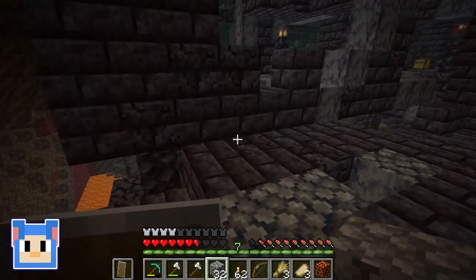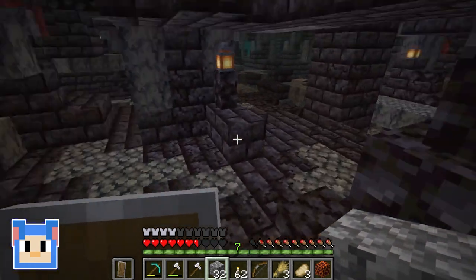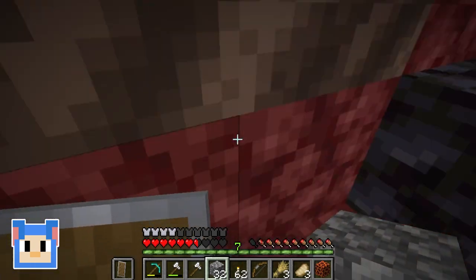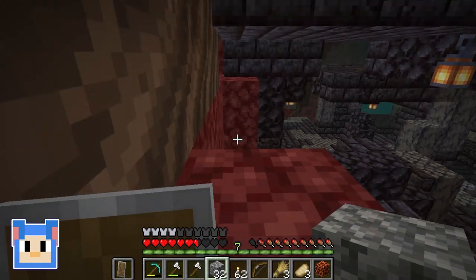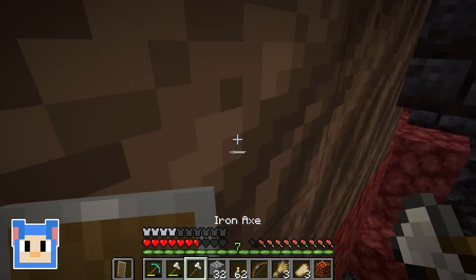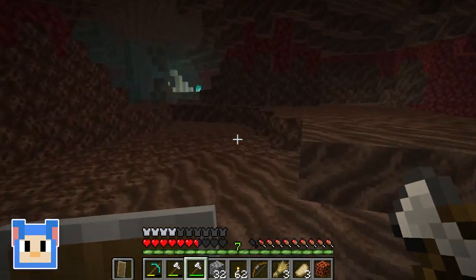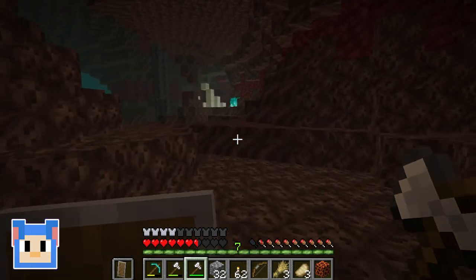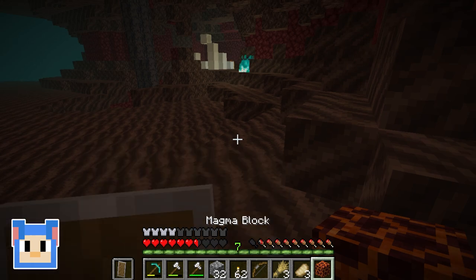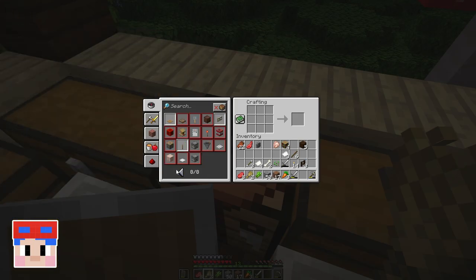Soul sand is bad if I remember what Mary told me, so we should still head up this way. This seems like we're going in a good direction. Maybe I can use my pickaxe to dig out. Okay, I think I'm somewhere. That looks familiar, we'll head that way. We want to have some of this pork chop and keep going.